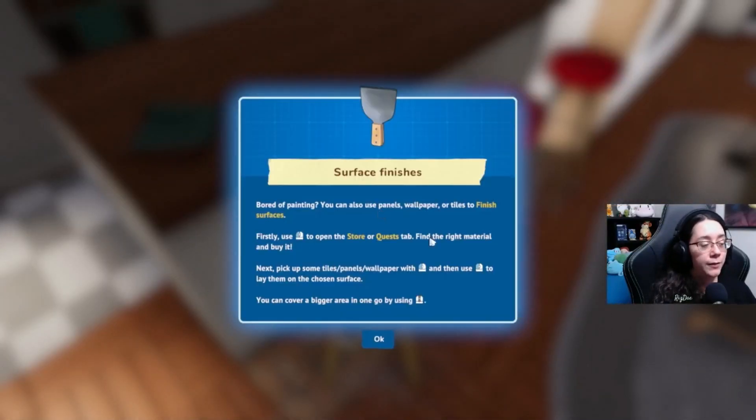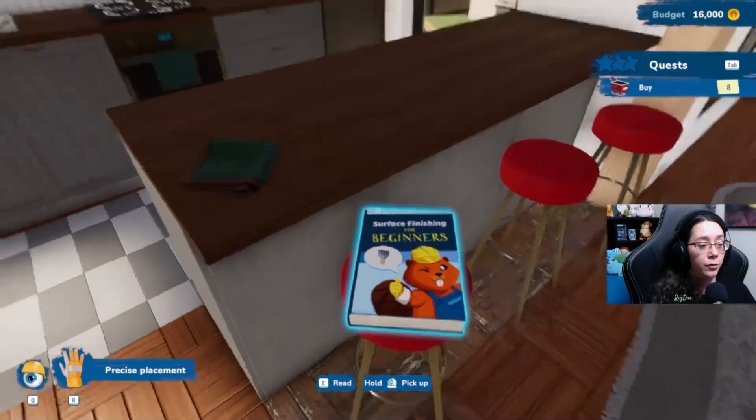First, use the left mouse button to open the store or quests tab. The left mouse button doesn't open the store quest tab — well, once you're already in the tab by using Tab you can navigate with the left click, but okay. Find the right material and buy it. Next, pick up some tiles, panels, or wallpaper with the left mouse button, and then use the left mouse button to lay them on the chosen surface. You can cover a bigger area in one go by using the scroll wheel.